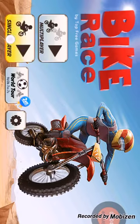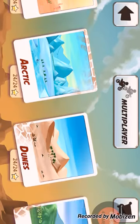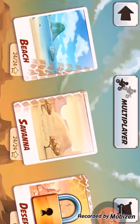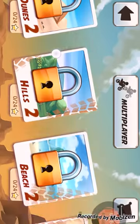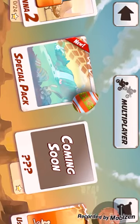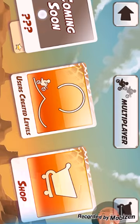It's very easy to get three stars on all of them. So that was the desert, and then after that there's Arctic, Dunes, Hills, the Beach, Savannah, and then Desert 2, Arctic 2, Dunes 2, Hills 2, Beach 2, Savannah 2, Endless, Special Pack, coming soon, user-created levels, and the shop.